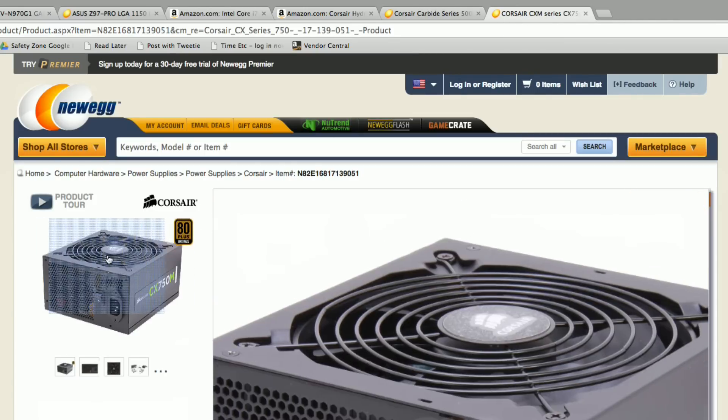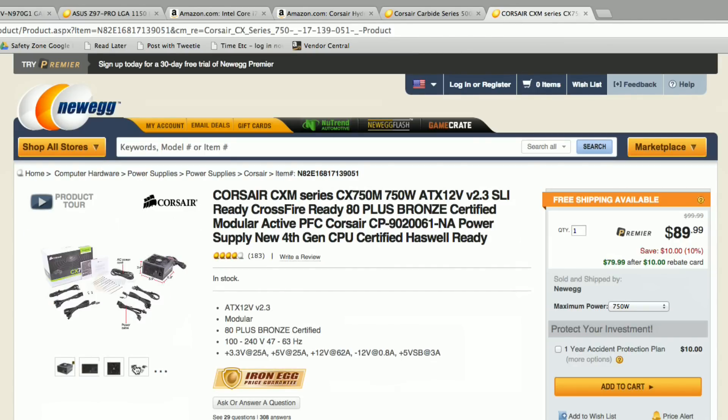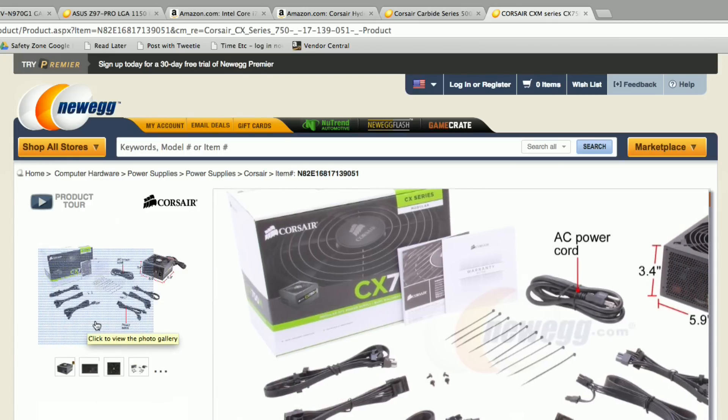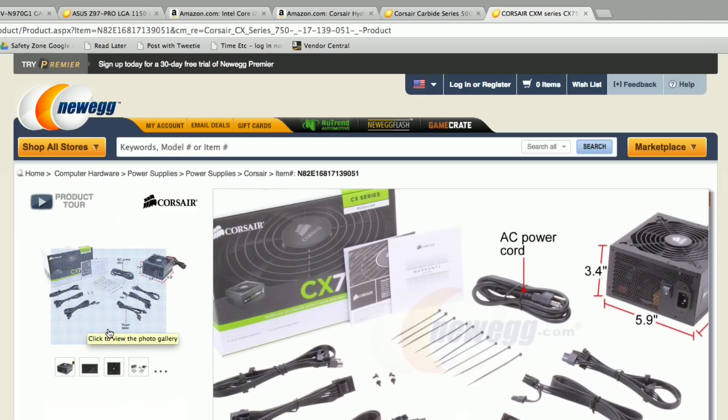I also changed the power supply — most of you said to go with a modular power supply, so that's what I'm doing. Corsair has been the product of choice in several other areas of this build, so I went with a modular Corsair 750-watt power supply. It's a bit more power than I initially planned, but with the big GPU and CPU, having some leeway in the power department seems wise.